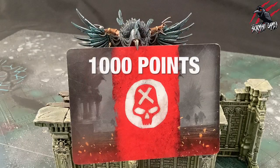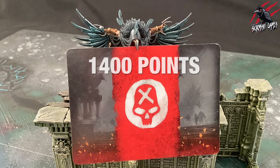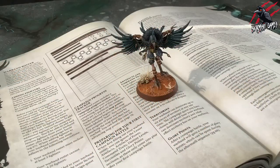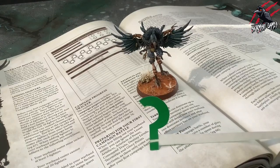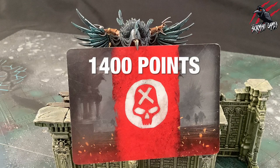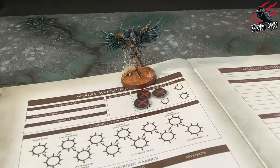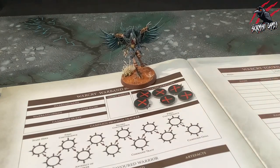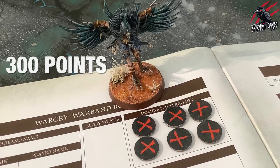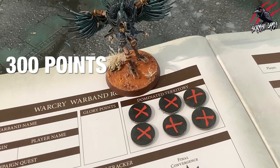You may have noticed that when people talk about campaigns and warband rosters they say there's a maximum of 1400 points that you can play at any battle. I found this quite confusing because I couldn't find anywhere in the core rulebook that specified this number. Generally, for each territory dominated by your warband you increase the points available to spend on fighters when mustering for a campaign battle by 50. So with potentially six territories to dominate, that gives you up to 300 additional points throughout the campaign.